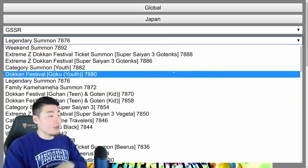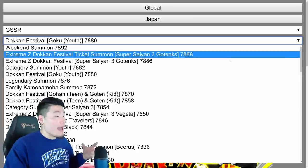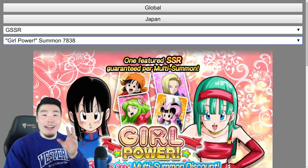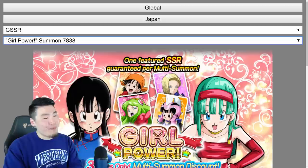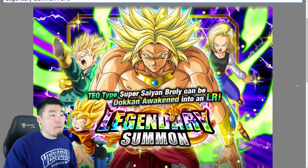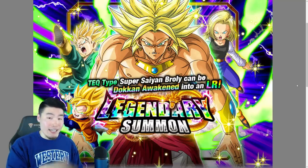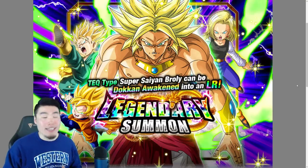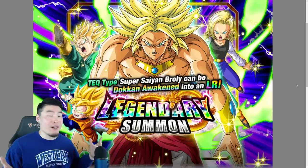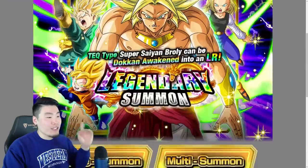For the most part we're going to be selecting GSSR here. Finally you get to choose the banner you want to summon on. So let's say you feel like doing some Int Goku summons — just click on the banner and there you go. Or perhaps you're in the mood for some peppy gals — just go over to the Girl Power banner and have at it. For the purpose of today's video we're actually going to go back to the Teq LR Broly banner, mainly because I spent over a thousand stones on my main Global trying to pull this guy, didn't get him, and I just want to see how hard or easy it's going to be to pull him on the simulator.